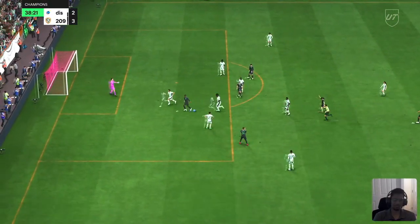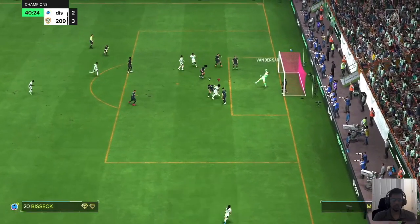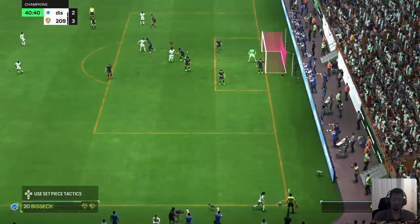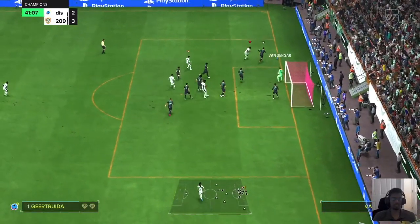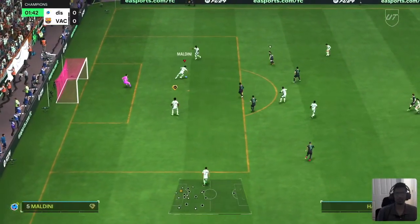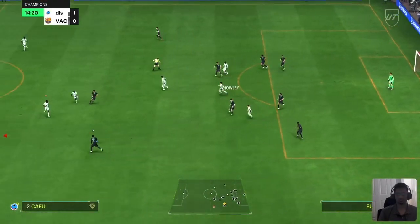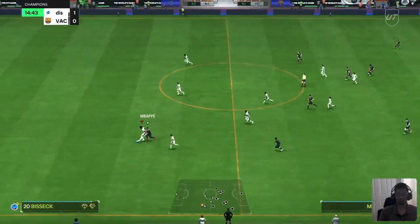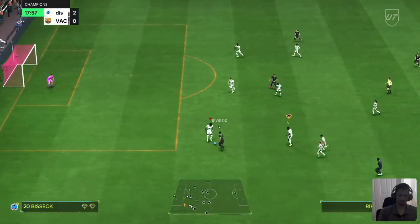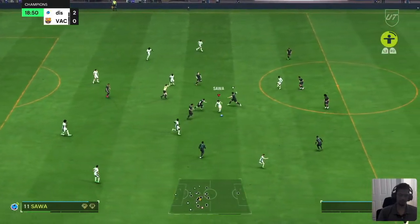Nice interception there but he lost the ball — that was a foul, good interception though. Bisik again very dominant in the air. Bisik again — another save. Beautiful tackle, what a tackle that was. Nice switch too. Nice Bisik stopping Mbappe there — what a guy. Very strong in tackle — couldn't retain the ball there unfortunately, but good positioning and good tackling.